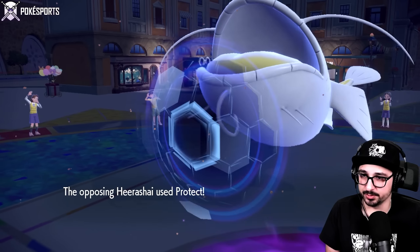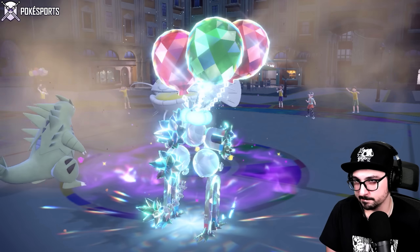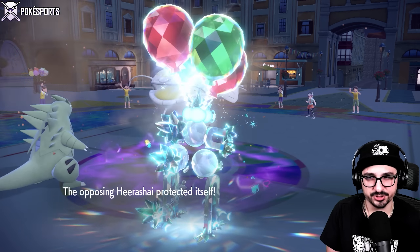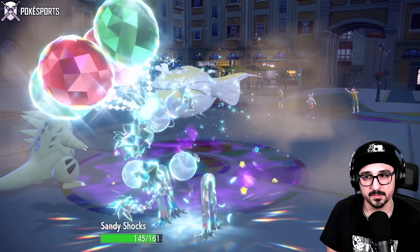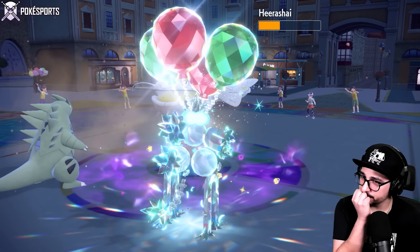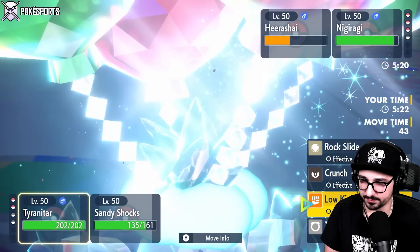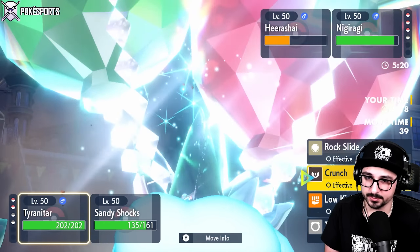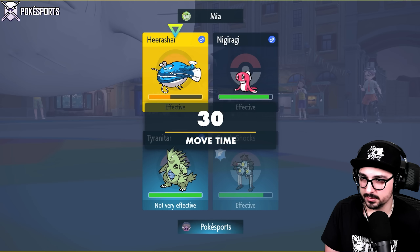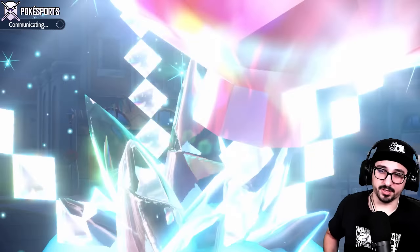They definitely have the option of Terastallizing — they led with Glimmora, and I knocked out Glimmora and Iron Bundle on turn one, and no one Terastallized. So I should change my moves. I'll go for Crunch, and I have Terra Blast too. I believe it's going to Grass Tera, which is why I can't T-Bolt again. There's the Terastallization — is it Grass? Show me Grass. Yes! Terra Flying Sandy Shocks, baby!